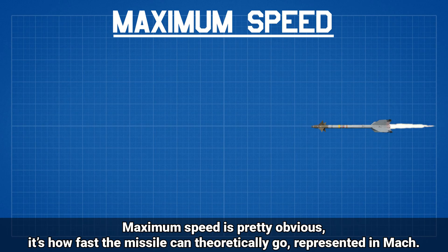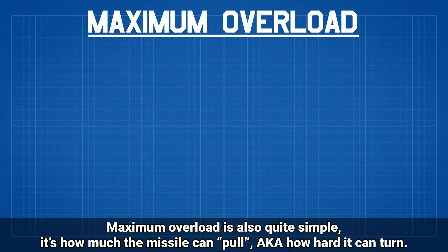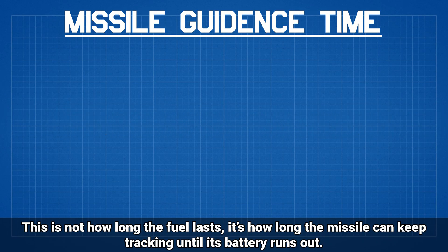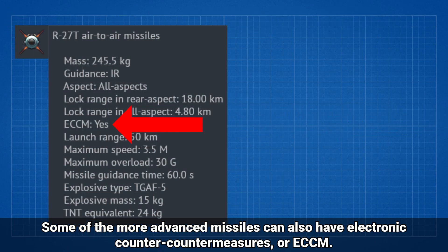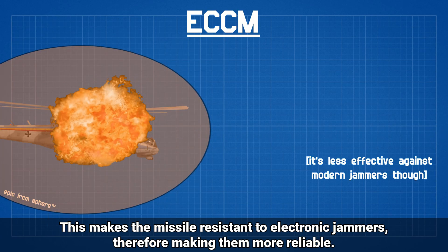Maximum speed is pretty obvious — it's how fast the missile can theoretically go, represented as a Mach number. Maximum overload is also quite simple: it's how much the missile can pull, aka how hard it can turn. Missile guidance time represents how long a missile can keep tracking the target. This is not how long the fuel lasts; it's how long the missile can keep tracking until its battery runs out. Some of the more advanced missiles can also have electronic counter-countermeasures, or ECCM, which makes the missile resistant to electronic jammers, therefore making them more reliable.